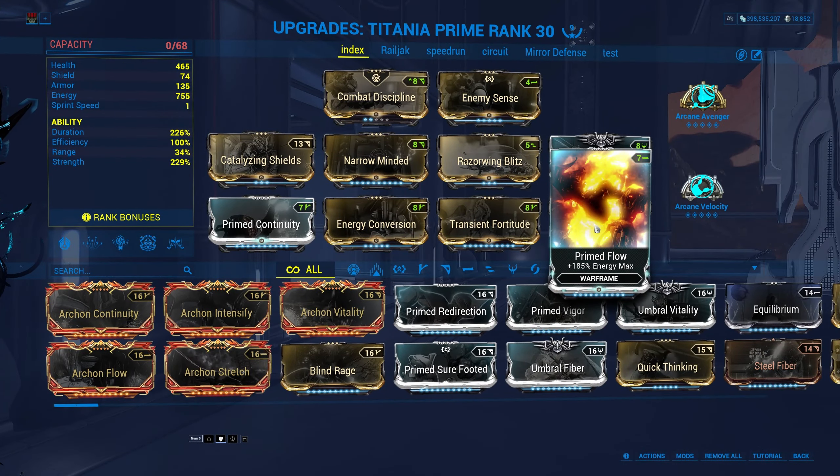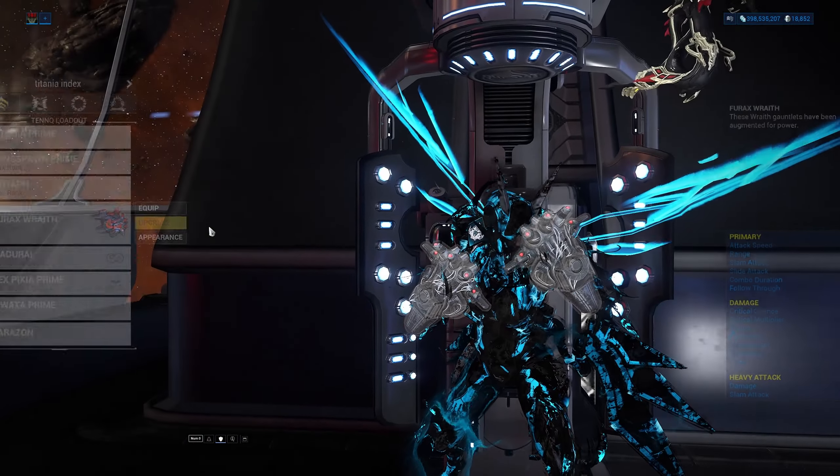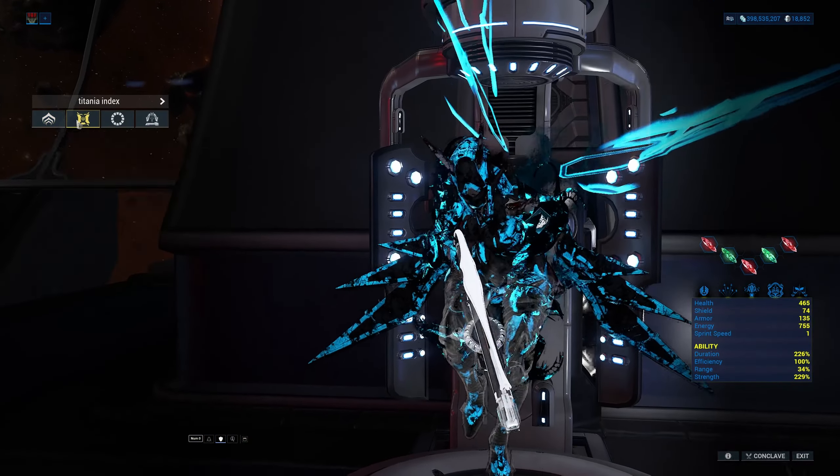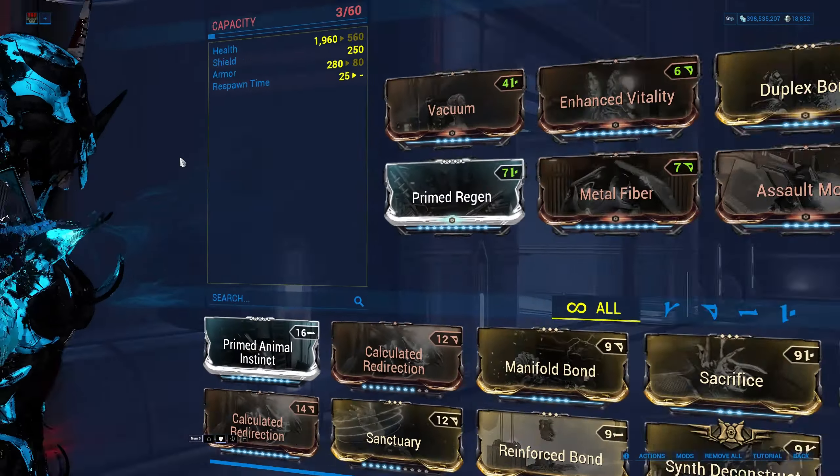Primed Flow for more energy. The only defense mod you need is Catalyzing Shields. Arcane Velocity for more fire rate. You can also use Amalgam Furat's Body Count for extra fire rate, and Tenacious Bond for more crit damage.